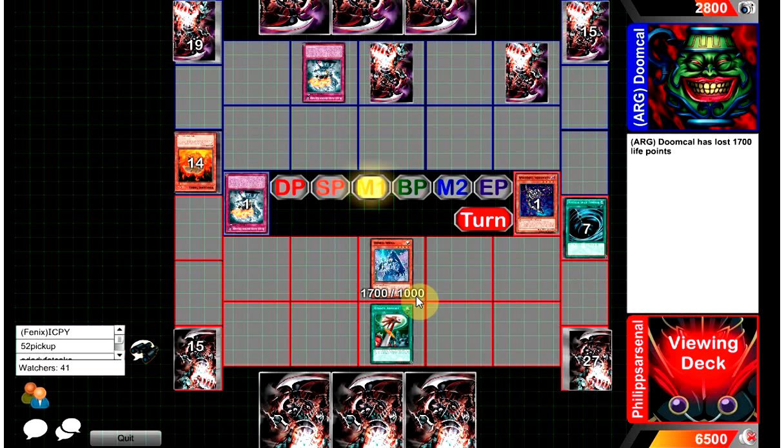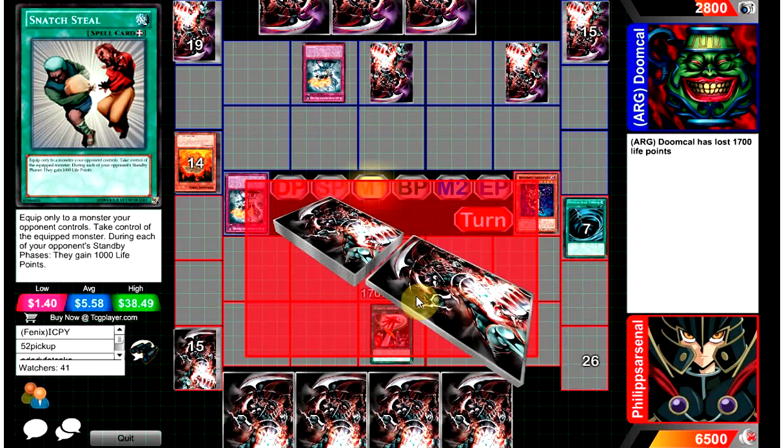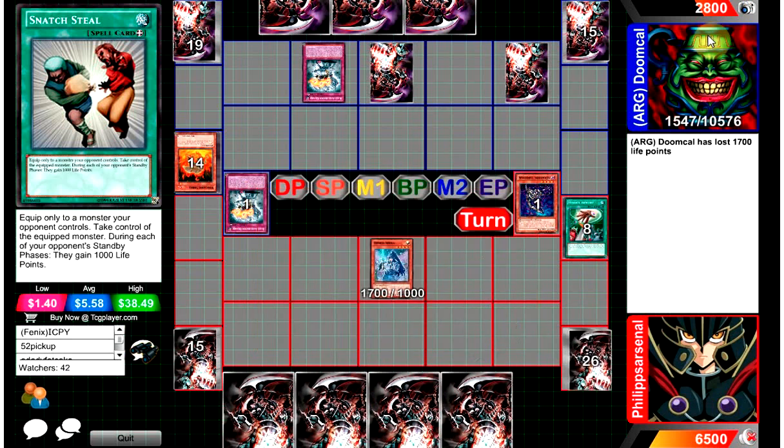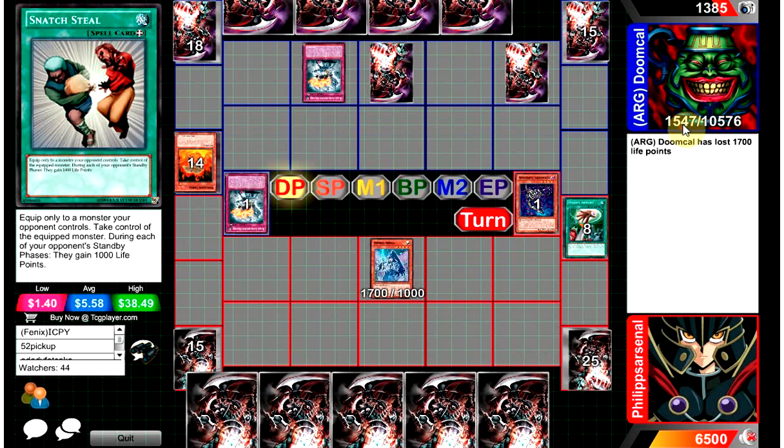What's up YouTube, Capital G here. This match looks like it's only maybe a couple of turns in. I find Volcanics to be a very interesting deck. ARG Doom Cowl is at 1547 and Philip Arsenal is at 1492.